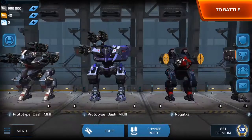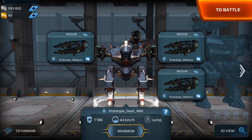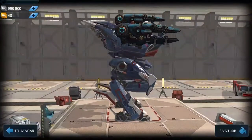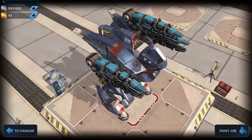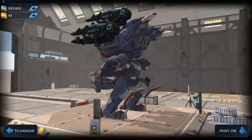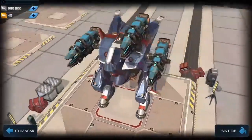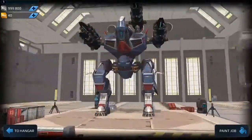My first bot is the Dash Mark 2, which is the medium, and this is the new weapon system they've put into place. They've put final textures on all of the bots, which pretty much means these bots are ready to go — they're just doing a few final last-minute tweaks. These new weapons already have skins on them, so they came out of nowhere. This is the first time we've seen them.